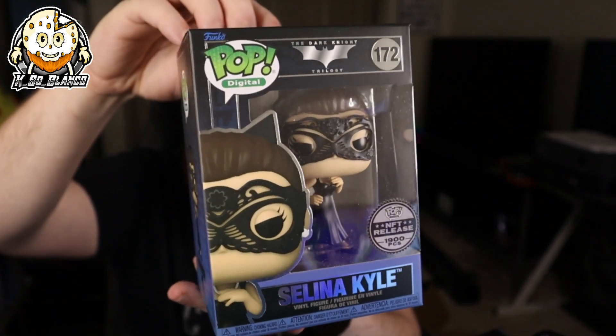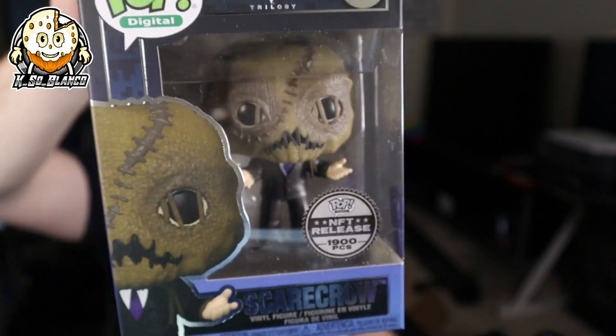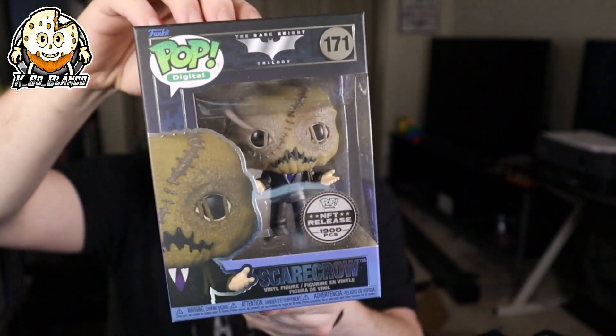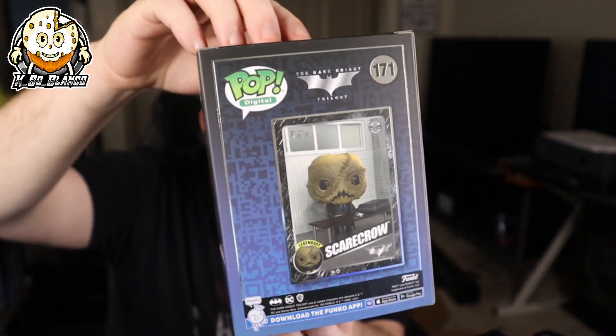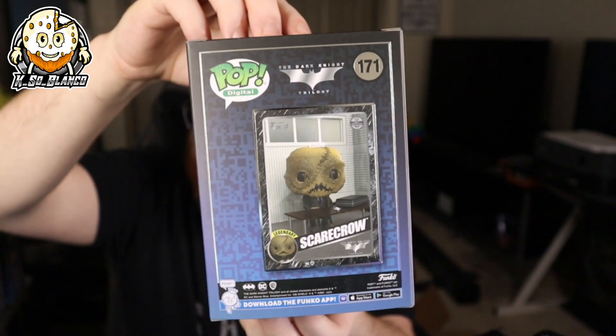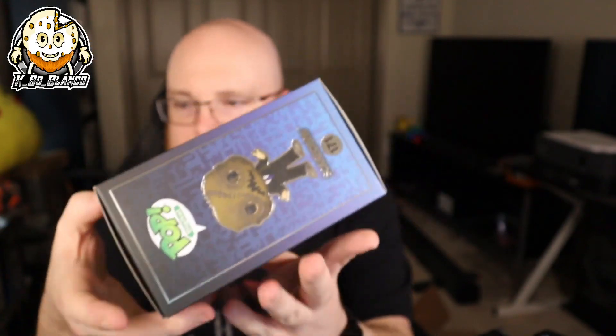You got to love yourself some Selina Kyle. And I love how in the third movie they never called her Catwoman. The next one — dude, he is so detailed. Look how detailed that mask is. This is the 1,900-piece Dark Knight Trilogy Scarecrow. This is beautiful. I am way too excited about this. That is when Scarecrow was in the holding cell — I believe in the first movie. And I will admit for this one, the box is very crispy.